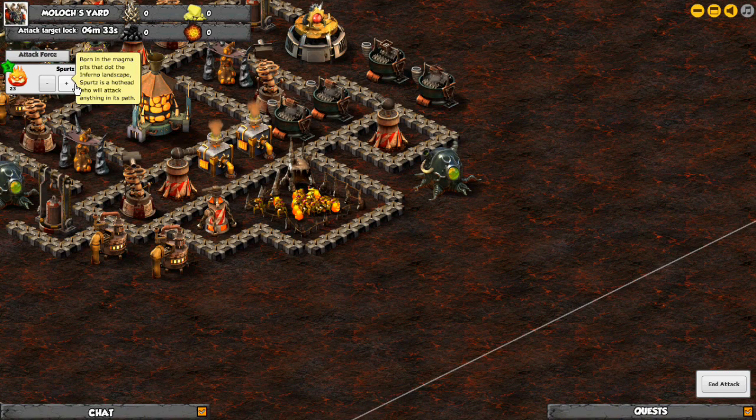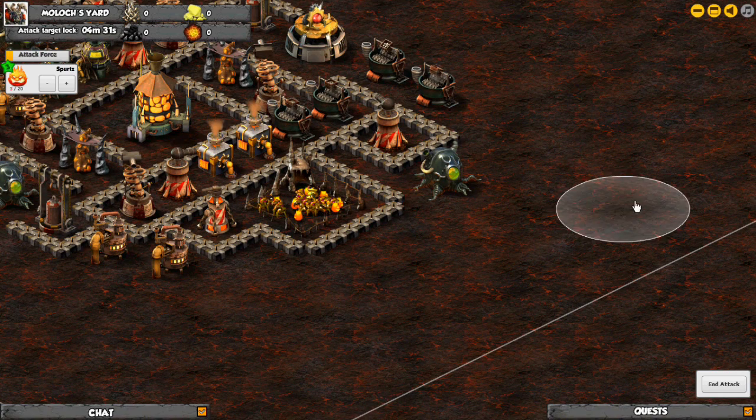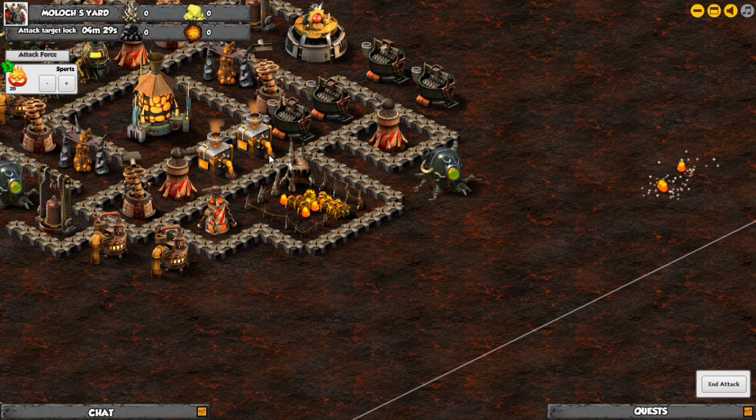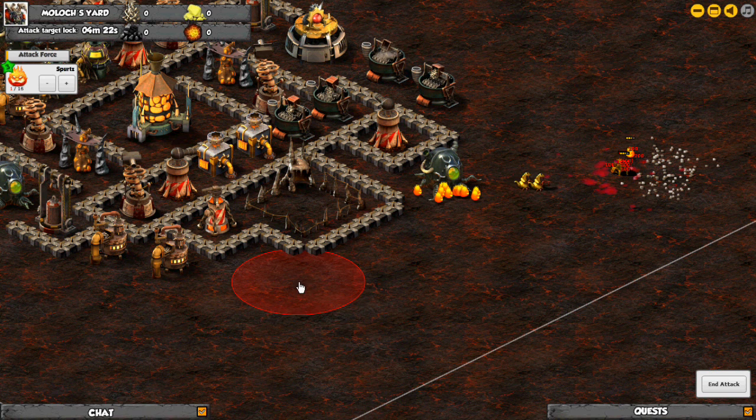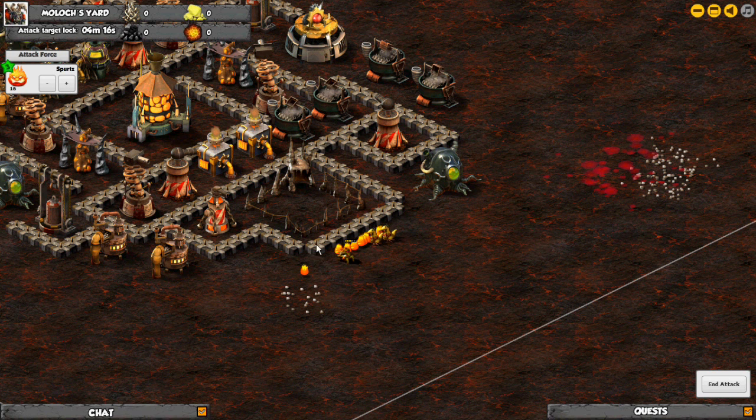This is one way to bait it. You get some distraction monsters over here to lure them out, and spurts aren't the best for this at later levels, but then you just drop a whole load right there of other monsters. They destroy the compound, and that's basically one way to bait the compound.